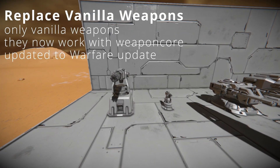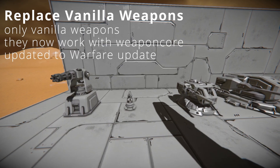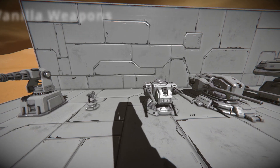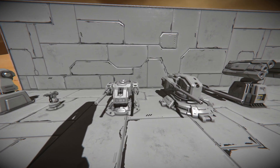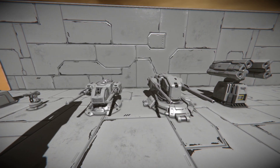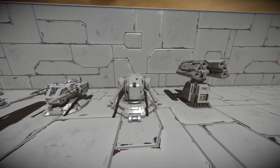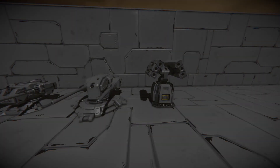Bringing us closer to the end, we have Weapon Core Replaced Vanilla Weapons. This is a simple fix that makes all of your old vanilla weapons compatible with Weapon Core, giving them the ability to shoot down torpedoes and work with the systems Weapon Core provides. I would recommend using this mod every time you play with Weapon Core, because you may forget you have vanilla weapons and they won't react to Weapon Core missiles.